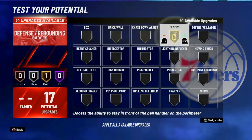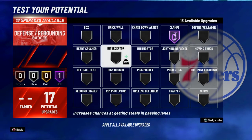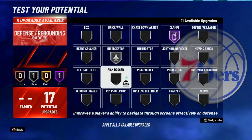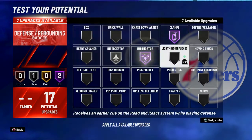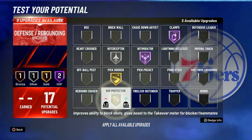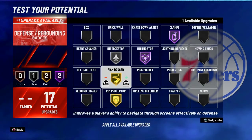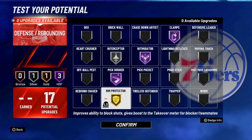And then the defensive badges: hot zone clamps, interceptor on silver, intimidator, pick dodger, and pick Darrell. So this is how the defensive badges go for this build.